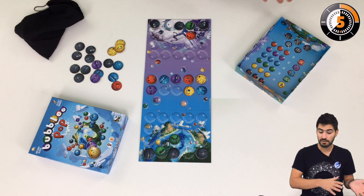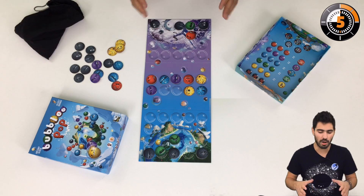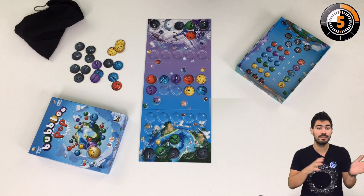The solo mode is a puzzle mode where you try to pop the opponent's planet following a scheme. There are 20 schemes that go from easy to very difficult. Now you know almost everything about Bubbly Pop — bye bye popstars, and see you under the box!